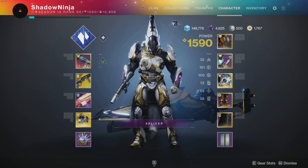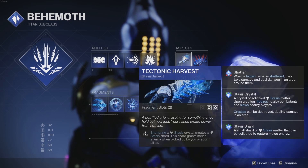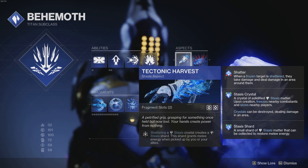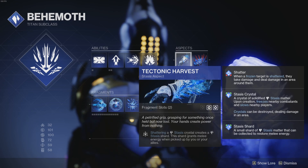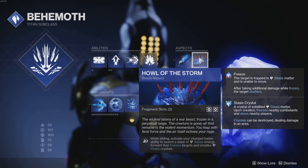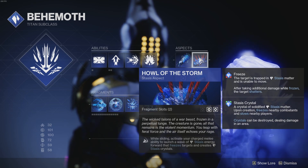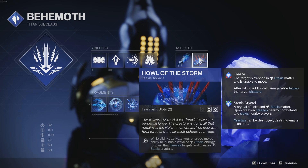For aspects, we're using Tectonic Harvest — the most essential part of this build. Shattering a Stasis crystal creates a Stasis shard, and that shard grants melee energy when picked up by you or your allies. The second aspect is Howl of the Storm. While sliding, activating your charged melee launches a wave of Stasis energy forward that freezes targets and creates Stasis crystals, providing great synergy with Tectonic Harvest.